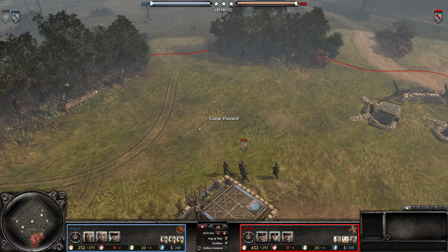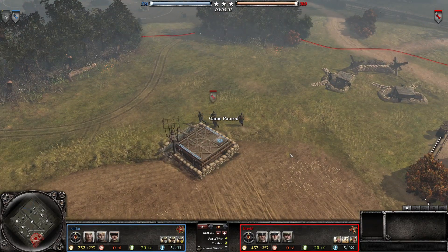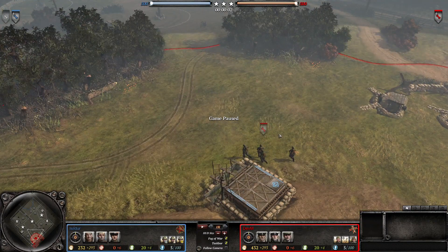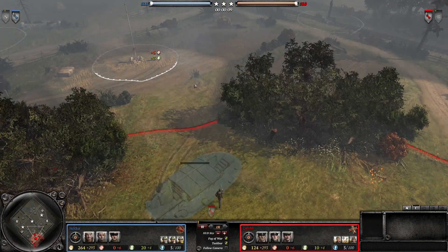Hello everyone again. Today I'm bringing you a replay I played just now against Isildur. Since it was requested, the Ostheer versus Soviet matchup, we are going to look into that today. Disclaimer that Isildur did have a full bottle of red wine before this game, so maybe he's not playing at full capacity. Either way, I thought the early game was good enough to show the fundamentals of a good Ostheer early game. This replay doesn't get to the late game, so I'll probably need to do a second video. Either way, the early game is probably the most important stage of any Company of Heroes match.